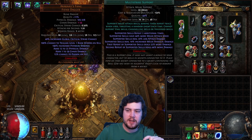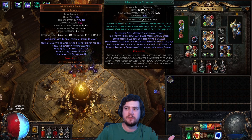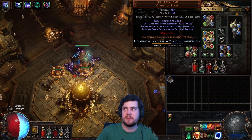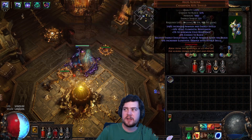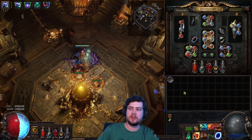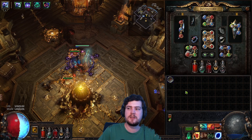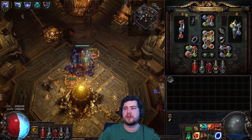With that being said, the build doesn't shine until a certain level of investment. Until you get the right amulet, a Brass Dome with at least 4% max res, and you can play without Nagus but it makes it a lot tankier because it's kind of glass-cannon-y. Again, it's not a league starter, but you can transition into this very easily. I actually intend to next league - I'm going to play Skeleton Mages all the way to T16s and then just eventually piece this together before I transition into it.